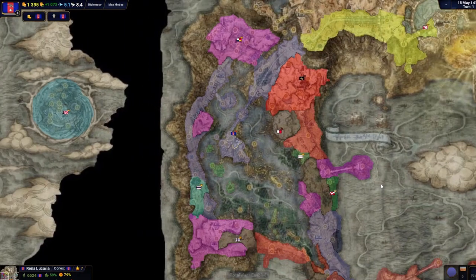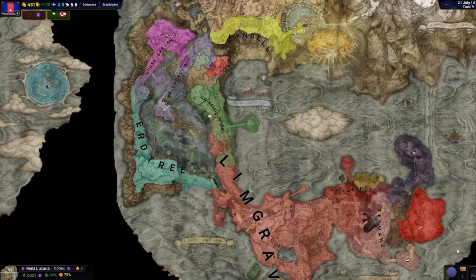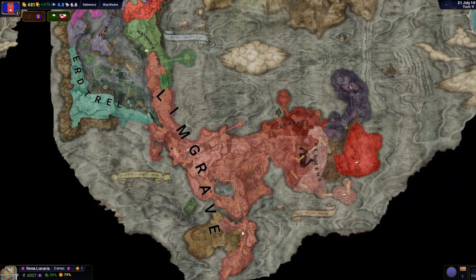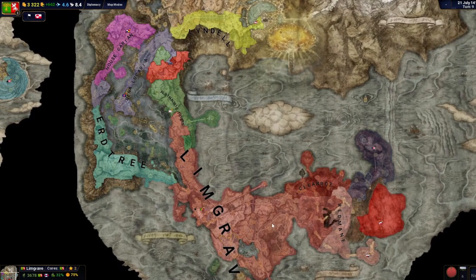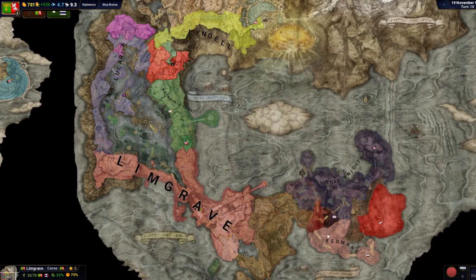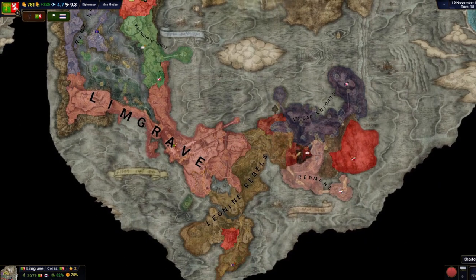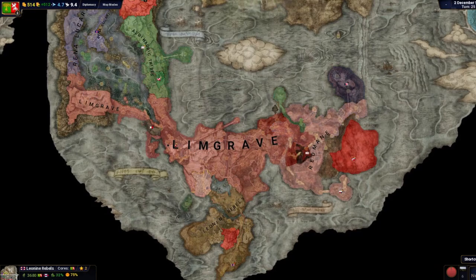There might be some very obvious issues, but I tried to make it so more densely populated areas were more densely populated, which made them more valuable. For example, in Wimgrave, you have Stormvale. Stormvale is very powerful, so it has a lot of people. And as a byproduct of that, I hope they actually have better economic prospects as well — at least I worked on trying to make that a thing.